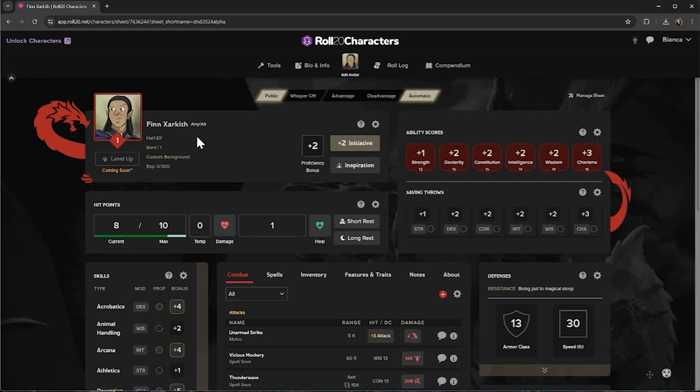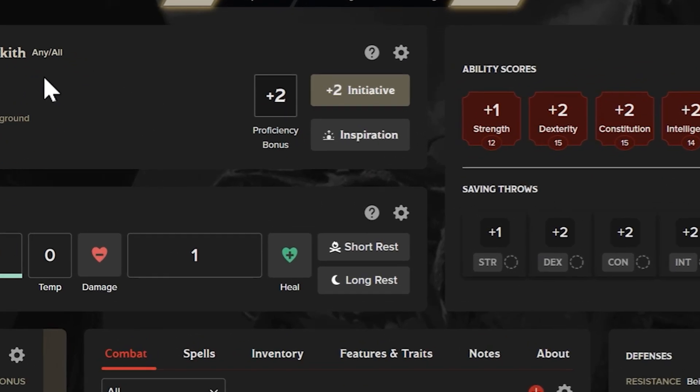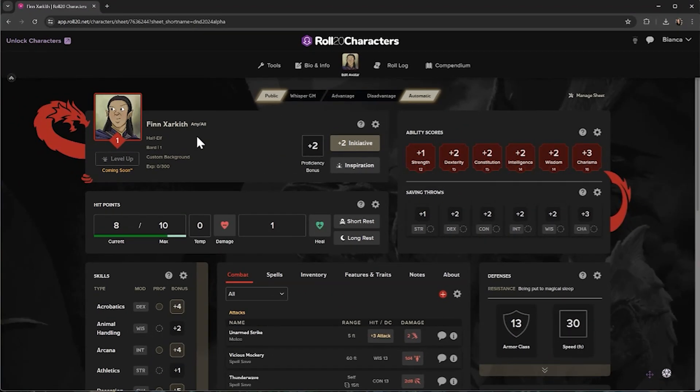Finn is fully playable with the 2014 rulebooks. The character name, pronouns, level, and details are listed in the upper left. Your proficiency bonus and initiative are at the top to make combat and ability checks simple.